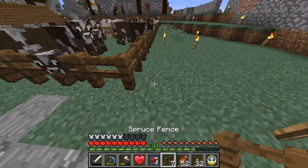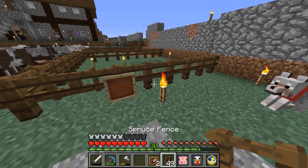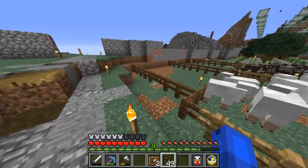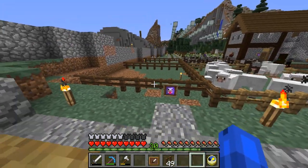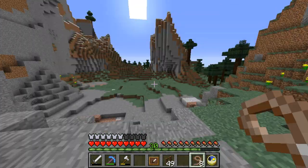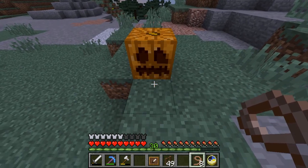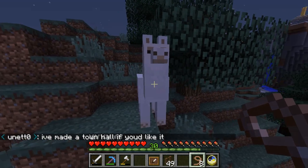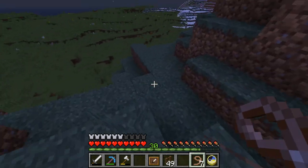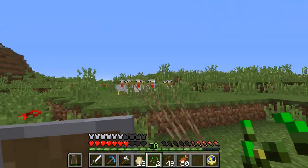We've been doing a lot this episode and we're just gonna continue that. I'm gonna get the structure markers for the pig and chicken pen ready. We'll put the piggies here and the chickens here. Now I have no idea if there are pigs or chickens close — I don't see them. No piggies. Are you a piggie? No. You're clearly a piggie — I'll take you with me. There we go, just me and my piggies, going on an adventure.